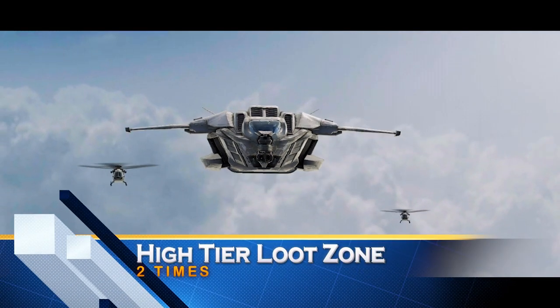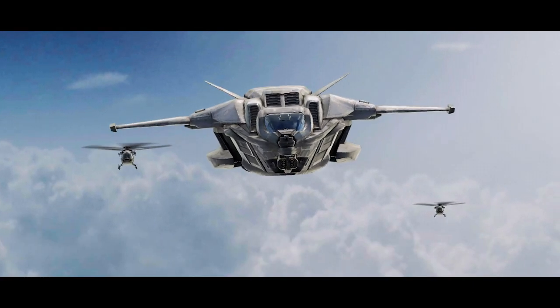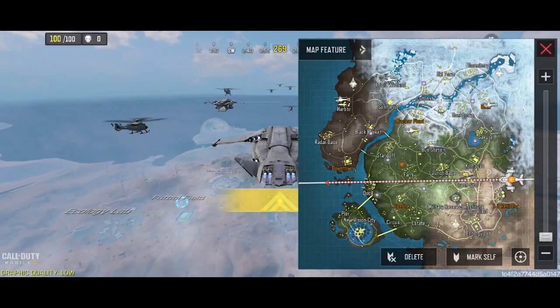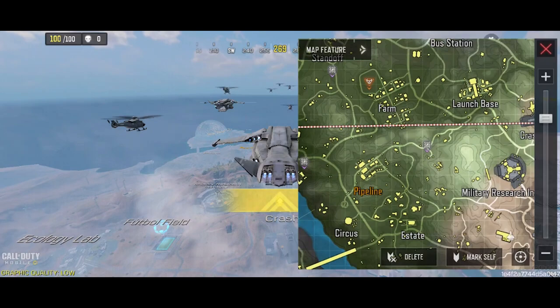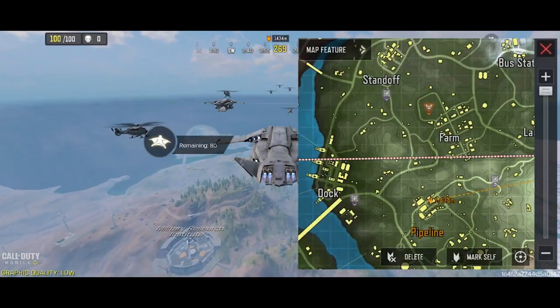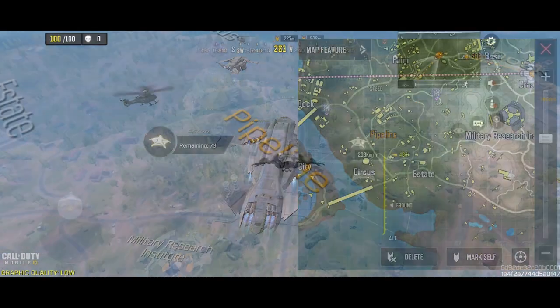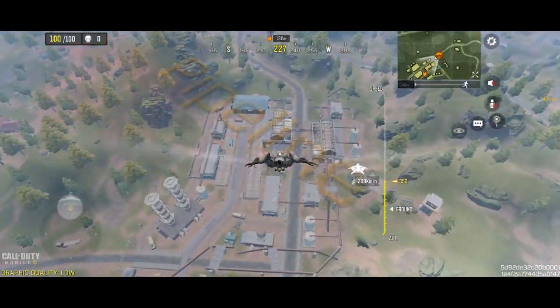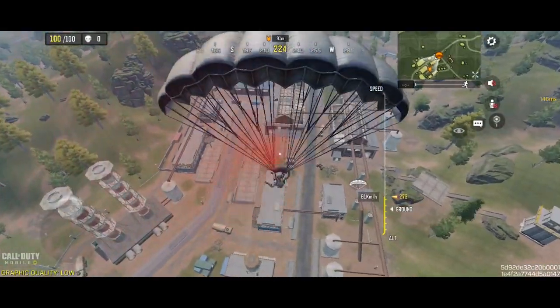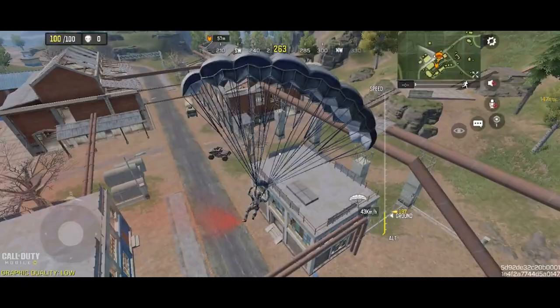In the second mission you need to land in a high tier loot zone, which means zones marked with red text. As an example, I will land in Pipeline on this map. This mission needs to be done two times — you can die to save your time.